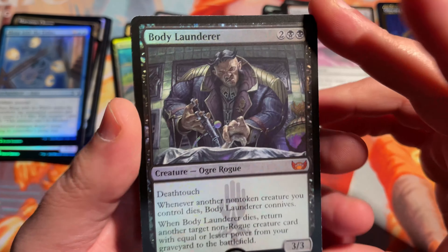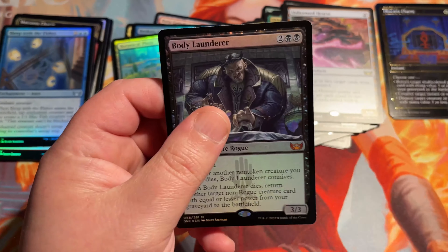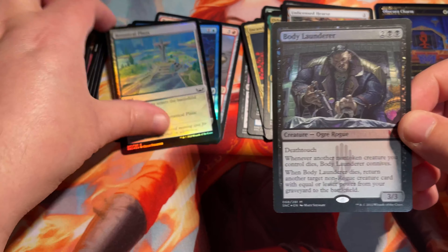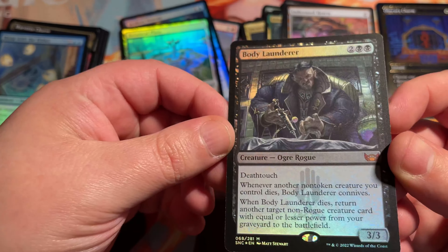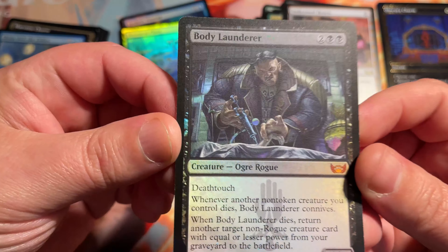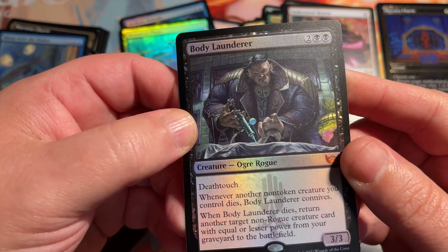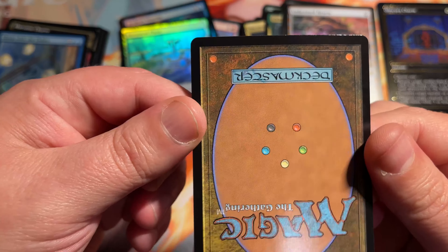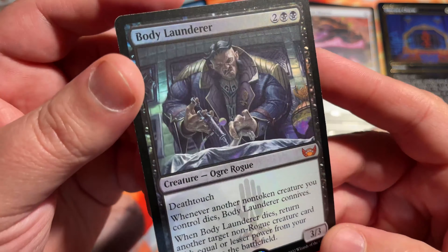To be honest with you, this does not appear the same foiling as the other foils we've opened. This is like a matte foil — it almost doesn't look foil. The camera is barely picking that up. Almost looks like this was maybe printed in a different factory. The back is a little shiny and slick too. I'm not sure if I'm a fan of that. I like it to pop a lot more.